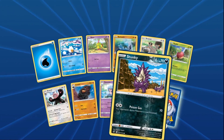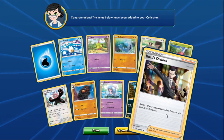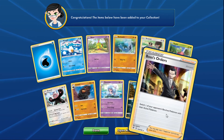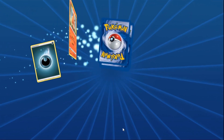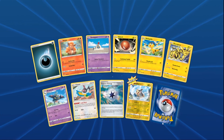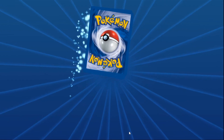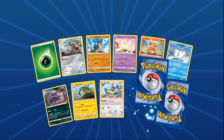Diggity's last four packs: pack one — finally! The drought is over — Boss's Orders pulled at last! The crowd goes wild. Now they just need three more. Pack two and three continue, with Diggity noting at least they know it's in the set. They've opened approximately 150 packs combined to get this one copy.